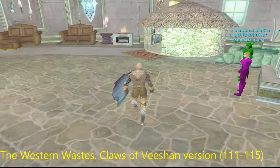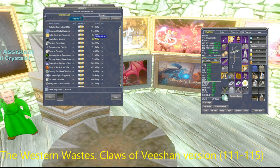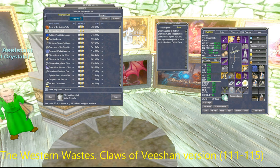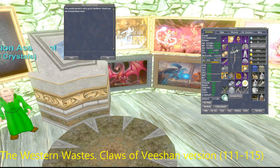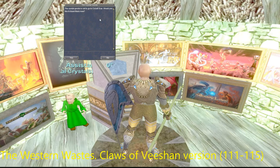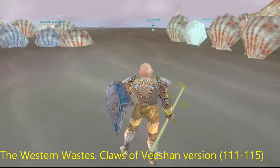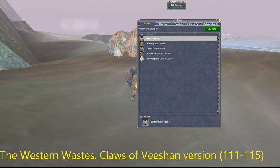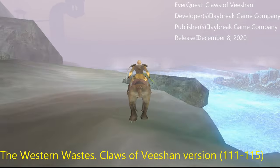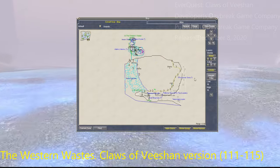Make sure to bring a lot of platinum with you. Now on to the Western Wastes for more level 111 to 115 spells. I'll show exactly how to get to Western Wastes from the guild hall teleporter. You go to the new Cobalt Scar — the Torment of Velious version — and what they did in this remake of the zone is they got rid of Sirens Grotto altogether, so you go from Cobalt Scar right into Western Wastes.